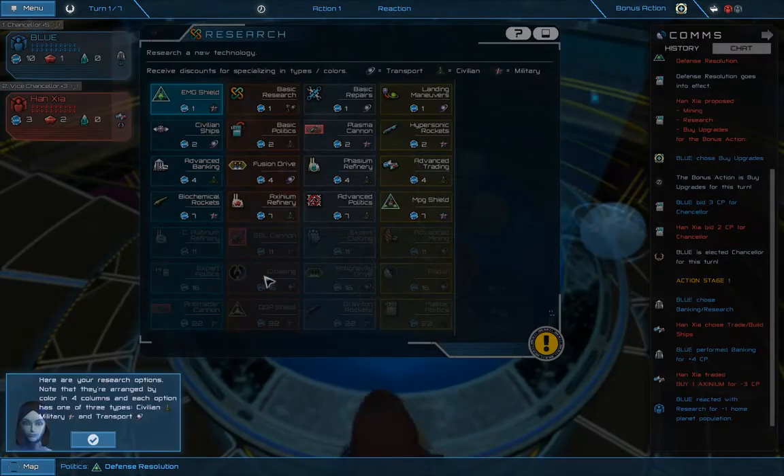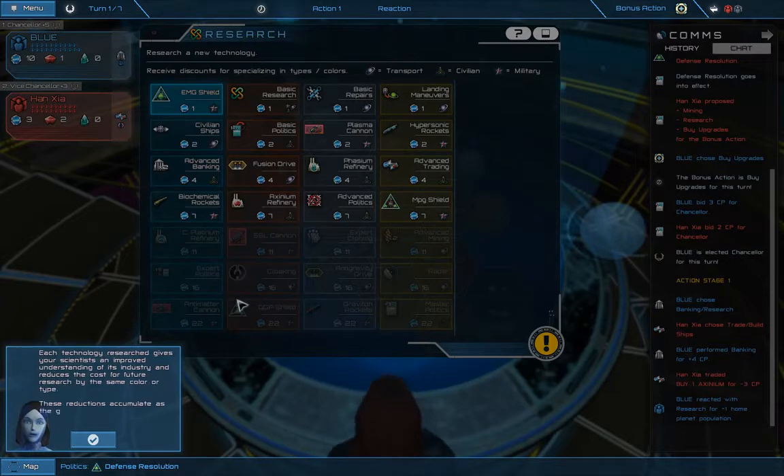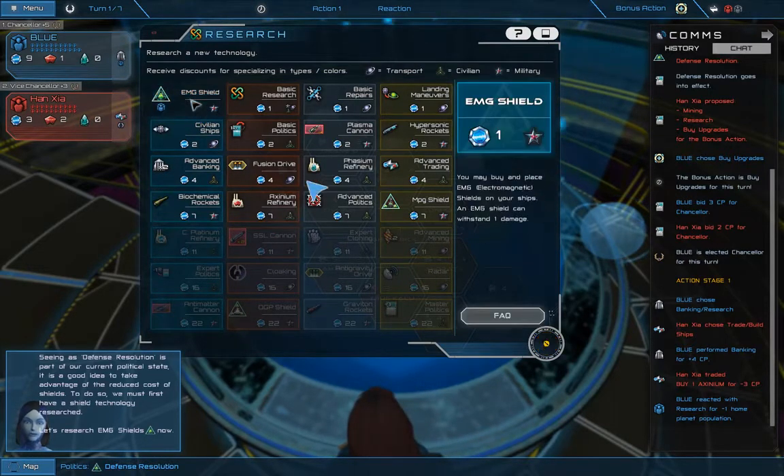Here are your research options. Note that they're arranged by color in 4 columns, and each option has one of 3 types: civilian, military, and transport. Each technology researched gives your scientists an improved understanding of its industry and reduces the cost for future research by the same color or type. These reductions accumulate as the game progresses, so it's best to specialize.